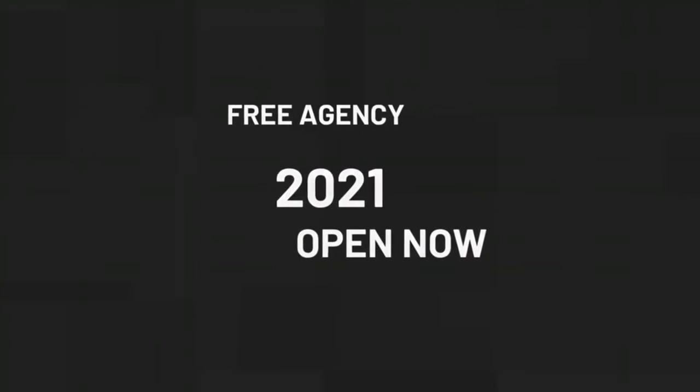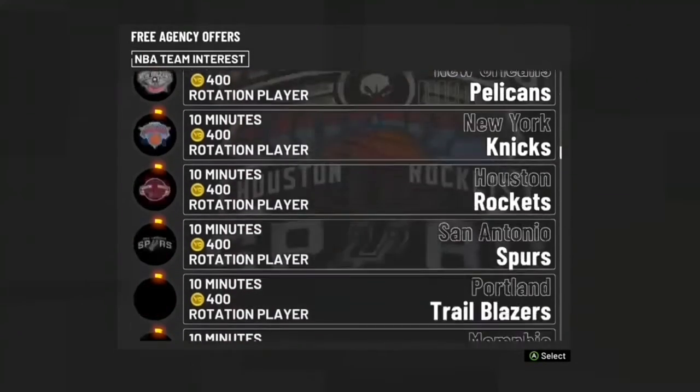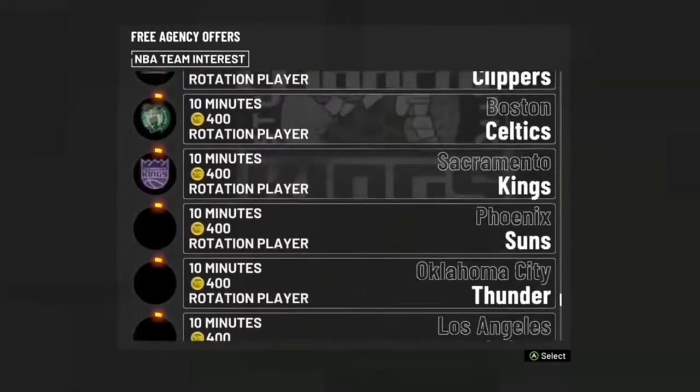Once you skip all that, it's gonna say something about joining free agency. You just want to press yes - you want to join free agency. Once you join free agency, you just want to go to a team. No matter what team, just go to a team.